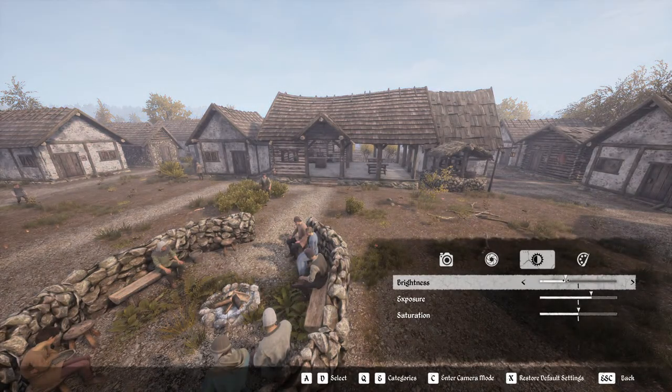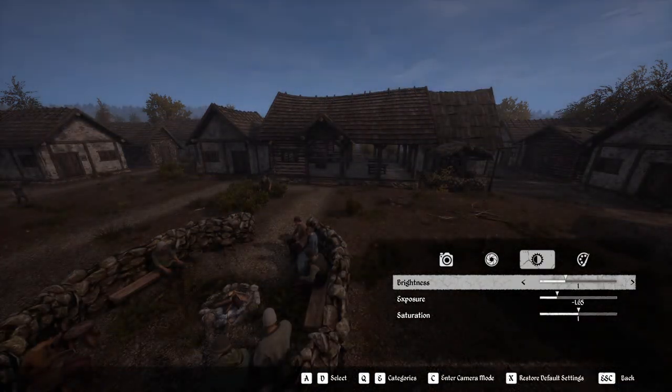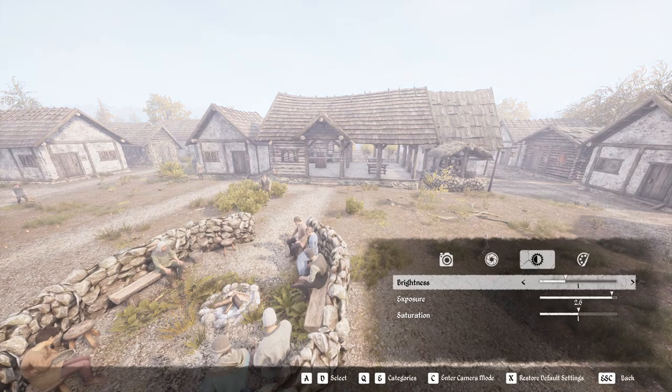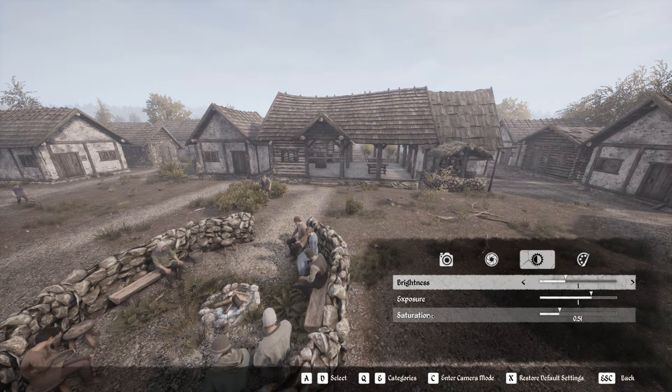Then we can go to brightness and exposure — you can change things if it's dark out and want to make it brighter. You can do the exposure to change how well it's picking everything up, which is always good. Then saturation — you can do black and white photos. Can you imagine the amount of photos people are going to get out of this? You can run the saturation all the way to make everything really really vibrant — that green really pops out, which is basically what I did with my thumbnail.